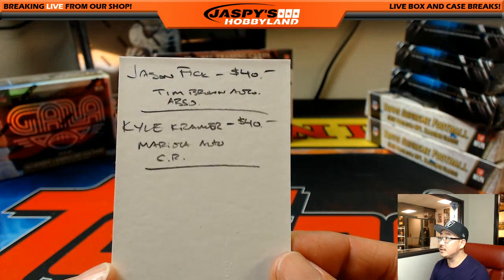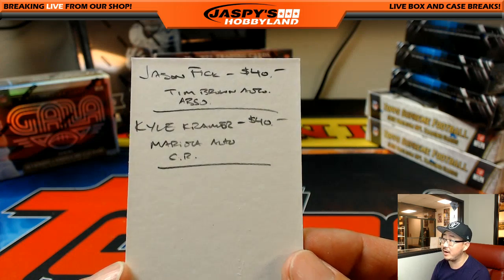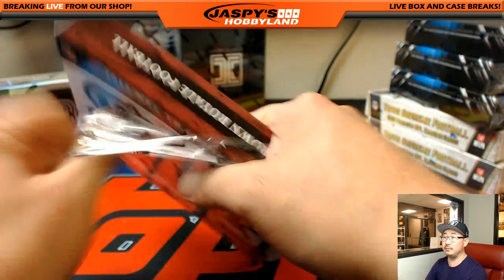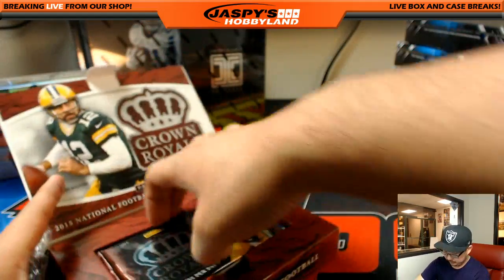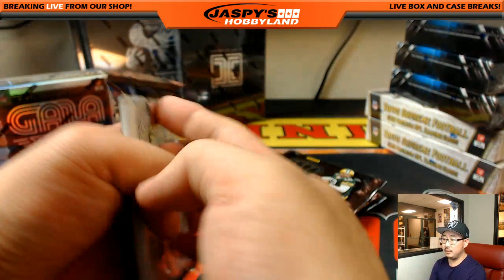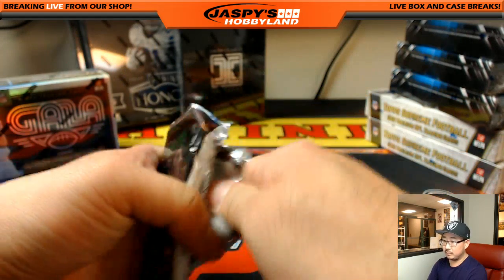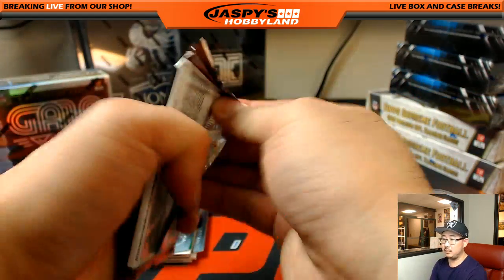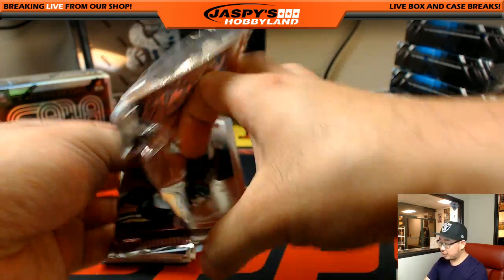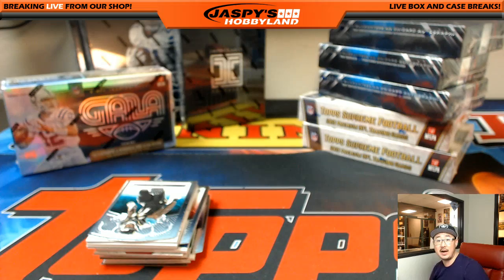Jason Fick got that Tim Brown auto out of Absolute — Heisman winner, $40. And Kyle Kramer also gets $40 of break credit for the Mariota auto out of Crown Royale. Next Crown Royale box, and then we're getting to the good stuff. We'll close out with those two boxes of Honors Football.